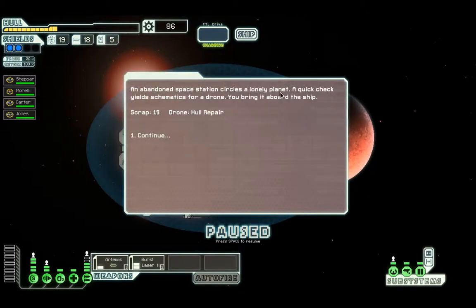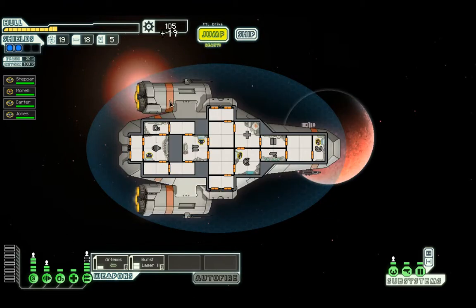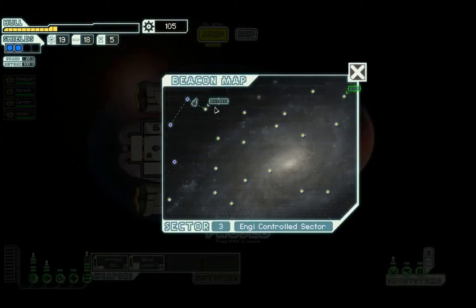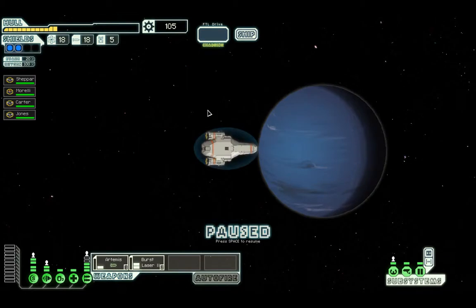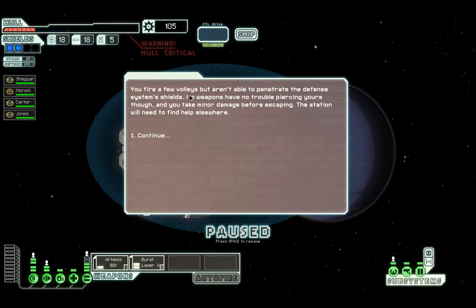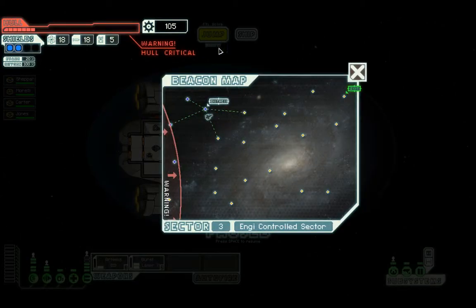An abandoned space station circles a lonely planet. A quick check of your schematics for a drone — you'll bring it aboard the ship. Scrap 19, drill repair — that's probably worth about 30. The distress signal is coming from a small space station orbiting an uninhabited planet. Their satellite defence system has gone haywire and their repair crew can't approach without being fired on. Try and destroy the defence system. You fire a few volleys but aren't able to penetrate the defence system's shield. Its weapons have no trouble hitting yours and you take minor damage before escaping. Maybe I should have left it alone, but you've always got to try and be a hero.